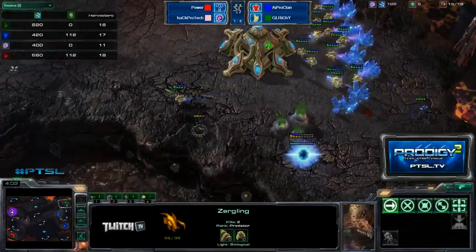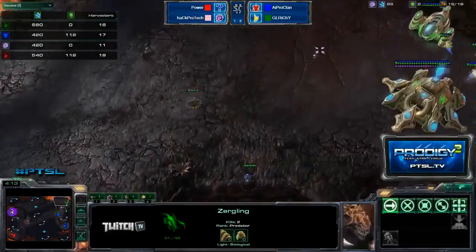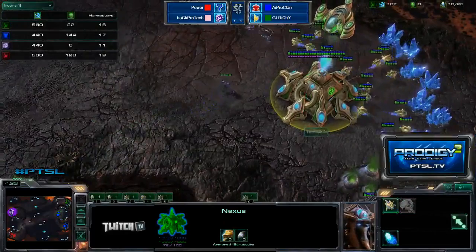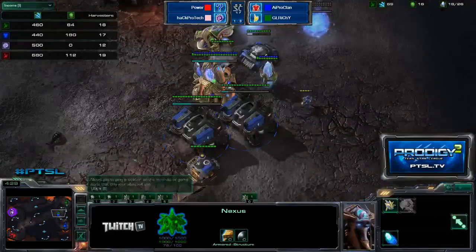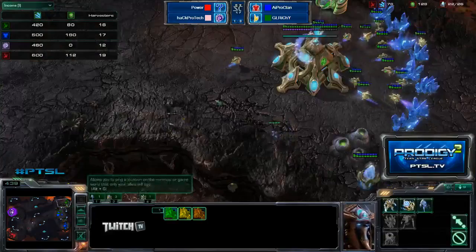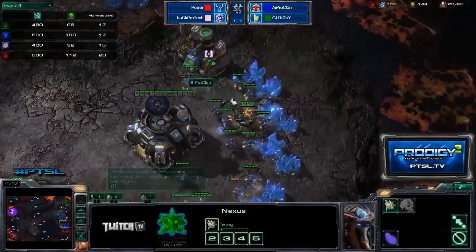The harvester count is now 11 for ProTek, so he's doing a good job just droning up, but they're going to be very vulnerable to some kind of timing attack around eight minutes or so, depending on if Richie and ProClan want to expand or attack. I think if I was in their shoes I would just play it safe, take an expansion, keep that wall-off going, and just win with superior macro. AI ProClan has actually taken both his gases, so he is looking to tech up — he's throwing out a factory, so I'm really curious what his plan is here.